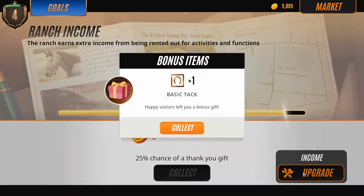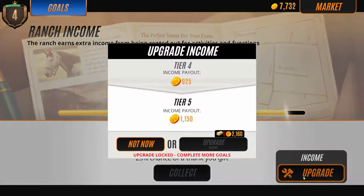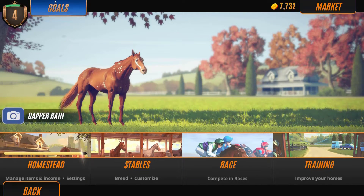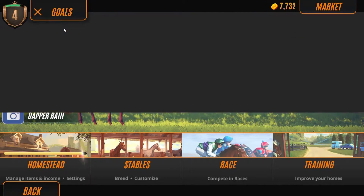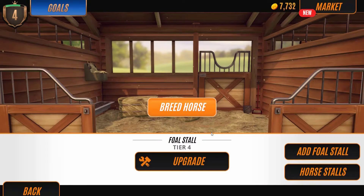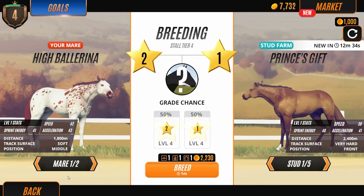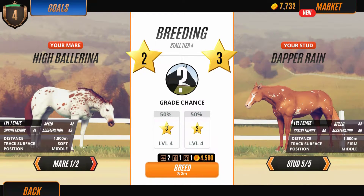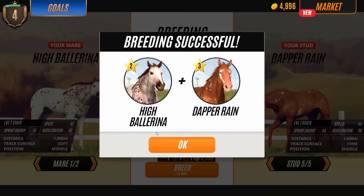Collect the carrots. Run races and then breed a two-star or higher. We'll go do the races first. Why did I go into the breeding if I was going to do the races? Well, I suppose we'll just do it now.